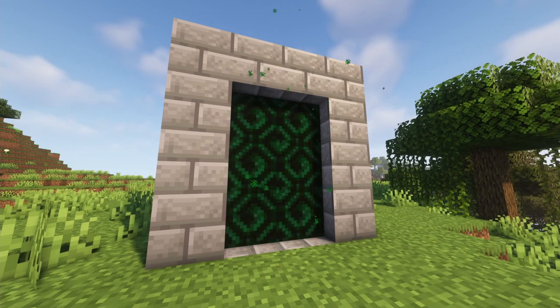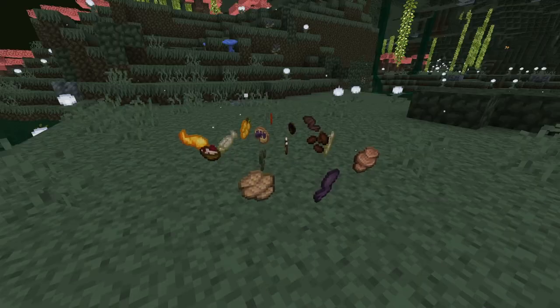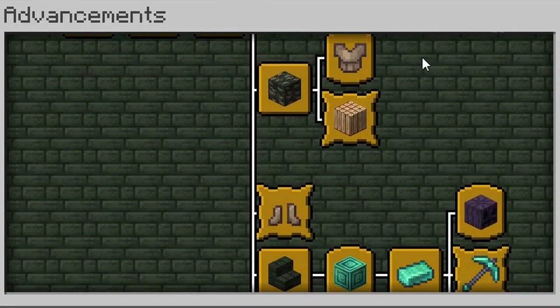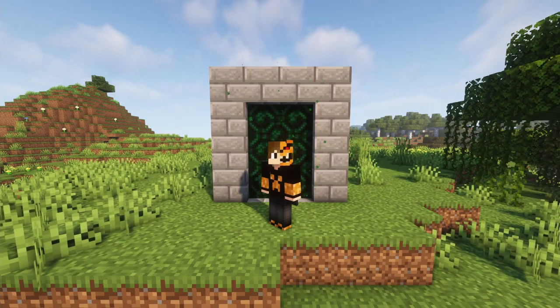This jack-of-all-trades mod adds in a dimension that has biomes, mobs, one structure, vegetation, foods, building blocks, crafting materials, ore and ingots, tools, armor, music discs, potion effects, and new advancements. Did I mention this mod is massive? Because yeah, it is. Let's go in order and cover everything this mod adds in.